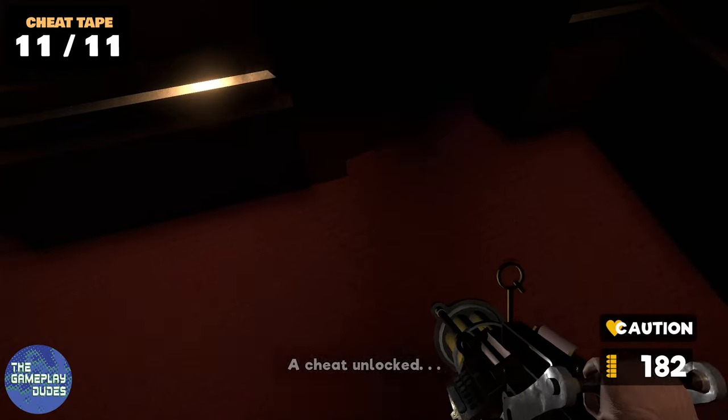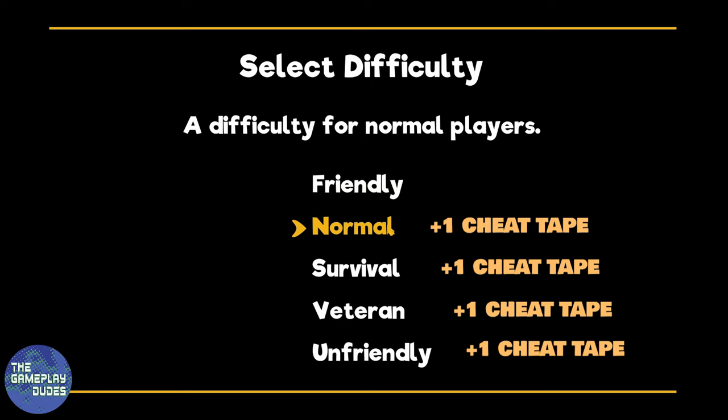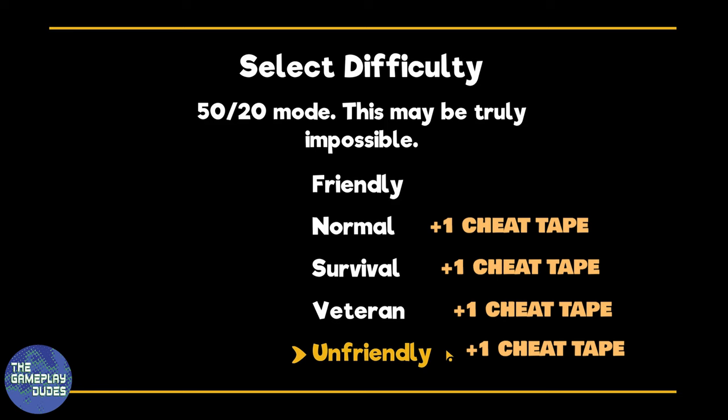And that's it — that's all 11 cheat tapes found within the game, aside from the 4 cheat tapes earned by finishing the game on Normal, Survival, Veteran, and Unfriendly difficulties.